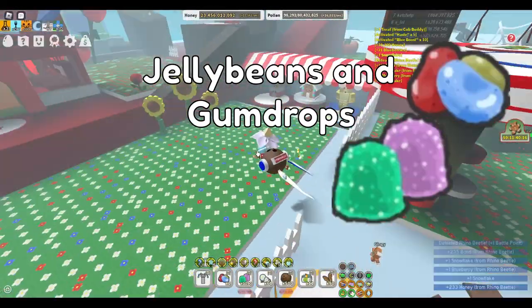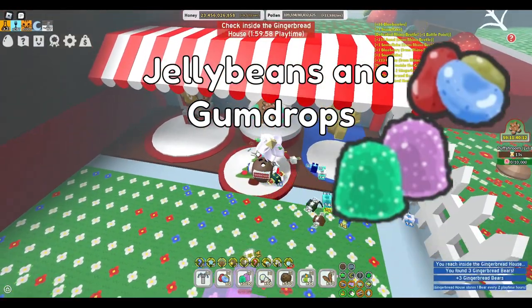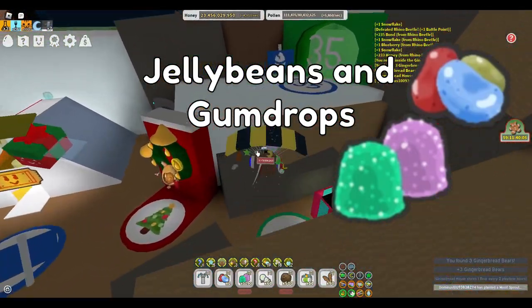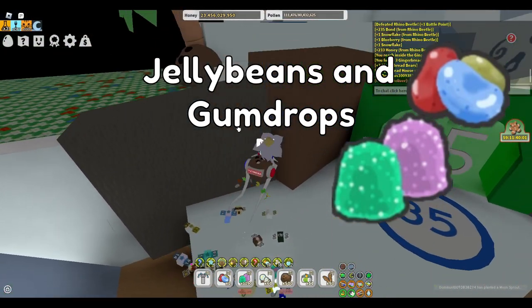The best way to get jelly beans and gumdrops is to use the candy planter. Although you can get the occasional gumdrop from a plastic or paper planter, they aren't nearly as efficient as the candy planter. The best field to plant it in is the stump field. An average reward from this is four jelly beans and 20 gumdrops.